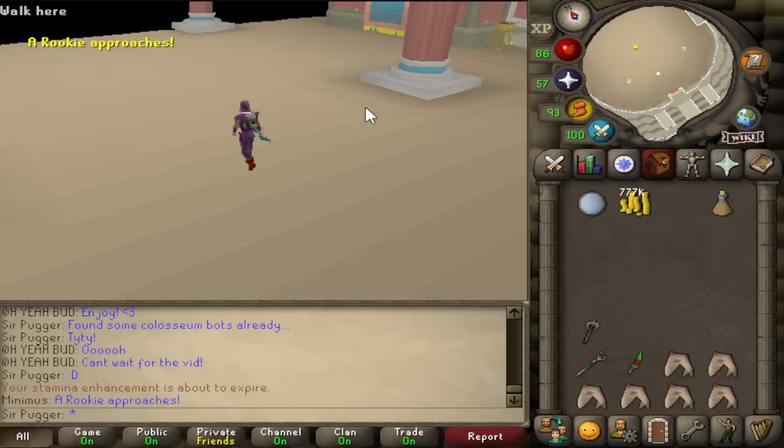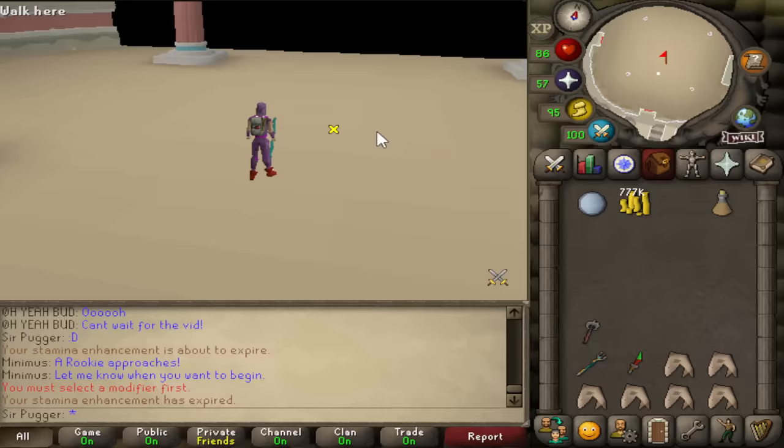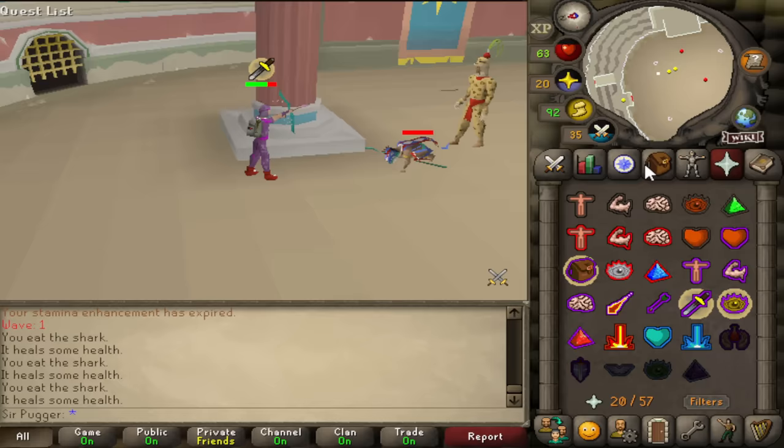I hopped into my first attempt at the Colosseum. It actually shows you what loot you're going to get from each wave beforehand, and the first wave's loot is always the same: 100 Sunfire Splinters, worth 100k. The first wave is pretty short — even if you're a mediocre PVM-er, you shouldn't need too much food.